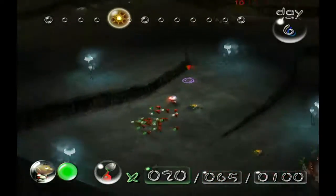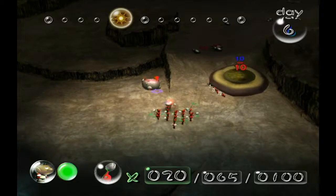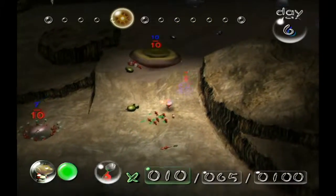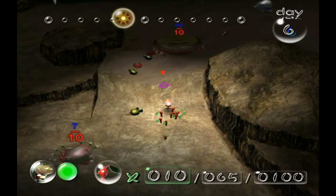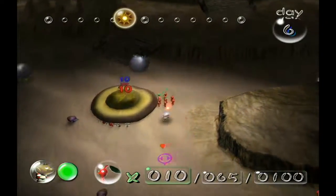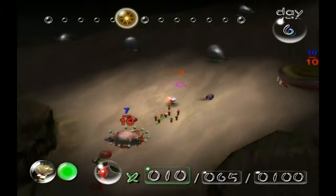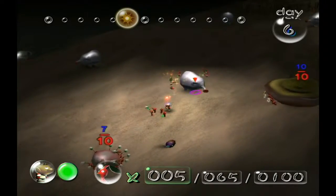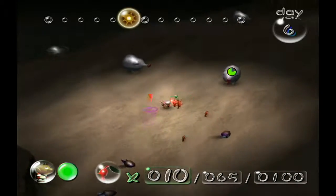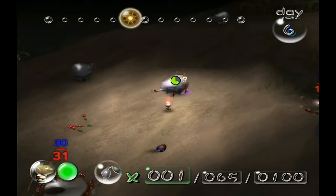As I was figuring out how to take on this boss, I also noticed that the only other ship parts we need can only be obtained with blues, and we don't really have that many blues — only seven or eight. So we can't really do much here other than increase our Pikmin count. I'm probably gonna go attack these fiery blowhogs with my reds.